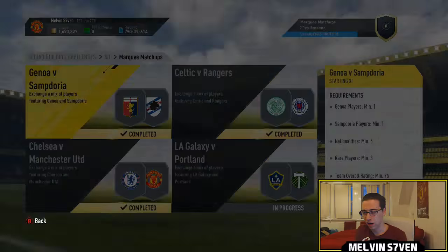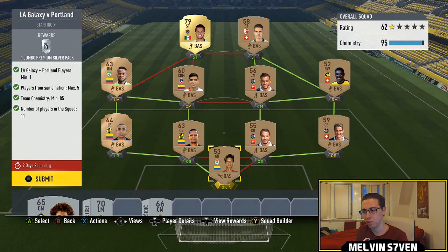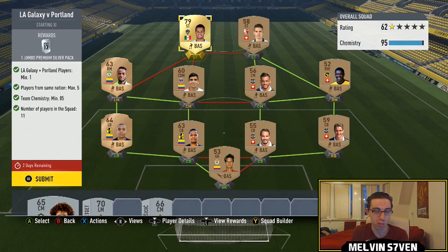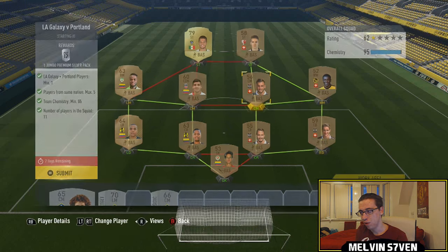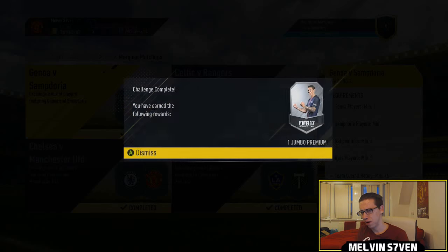The last one we've got is LA Galaxy versus Portland. You don't want to be spending too much on this. One LA Galaxy or Portland player — doesn't really matter. I had DeSantos in my club. If you've got a bronze from either of those clubs you'll want to use those. Maximum players from the same nation is five, so I've picked two random leagues — the Colombian League and the Swiss League — with five players from each. They'll be really cheap. The DeSantos player should cost you 2k to 3k. Overall you get a 45k pack.